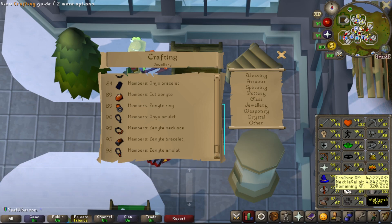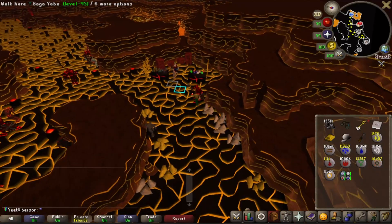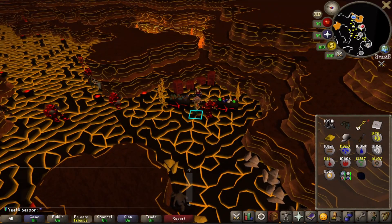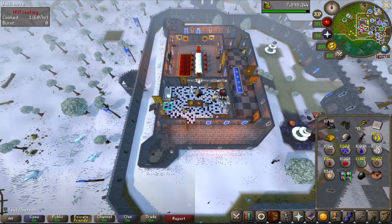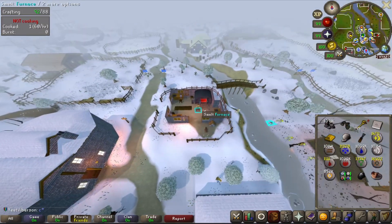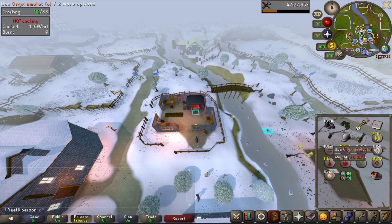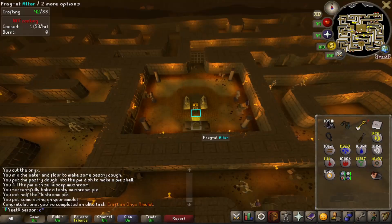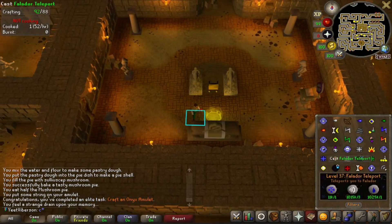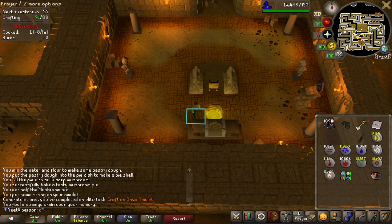We'll use one of our soleacet caps, make a mushroom pie boost, and craft the fury — that'll be a big upgrade to our raiding setup. We go into the depths of Karamja to buy the uncut onyx, chisel it, cook an uncooked mushroom pie, then head to the furnace, take a bite of the pie, and craft the onyx amulet. Then we string it. That's a task — craft an onyx amulet for 200 points.